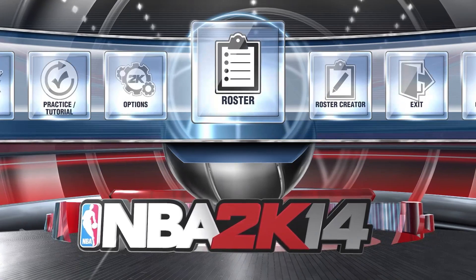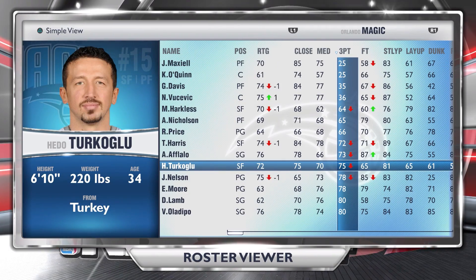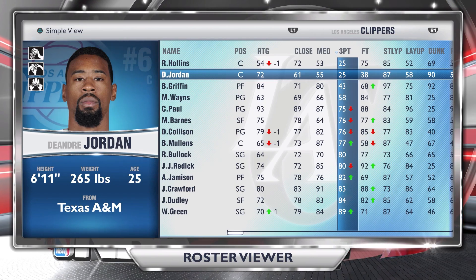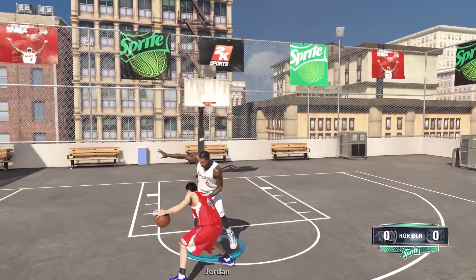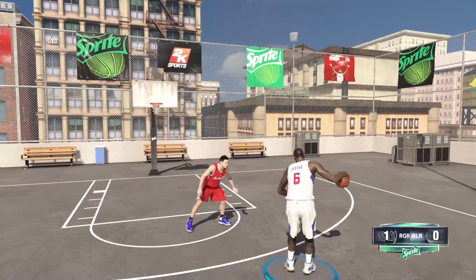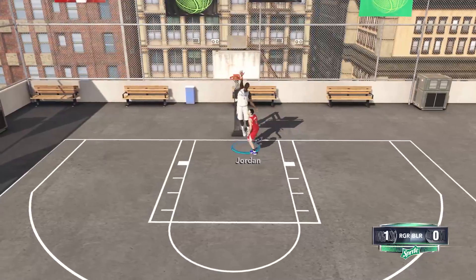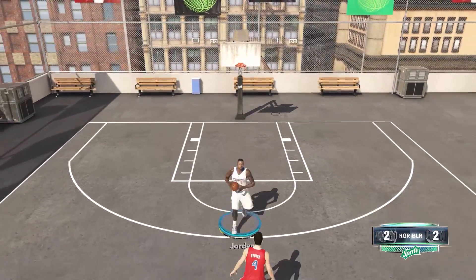Finally on PS4 — NBA 2K14. The lowest three-point rating is still 25. Going with DeAndre Jordan, who is pretty much permanently stuck at 25 in every 2K. Playing against JJ Redick in Blacktop rooftop mode with a weird camera angle, but only two attempts with DeAndre Jordan and it goes in. Super easy — the graphics improved so much this year.